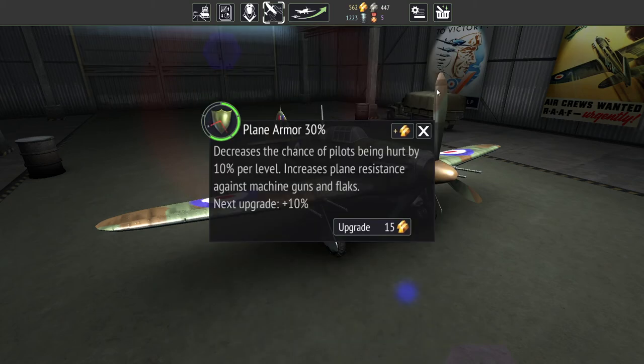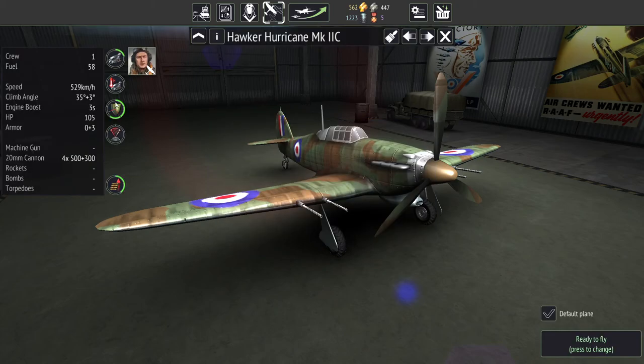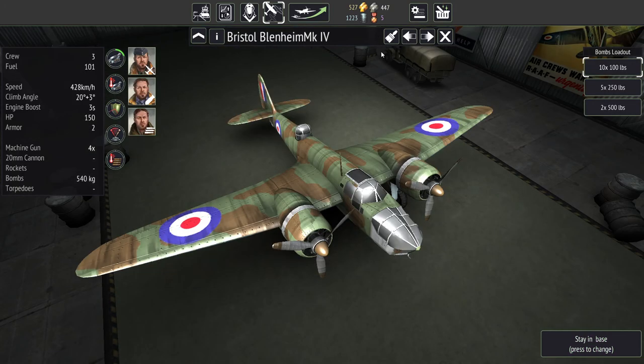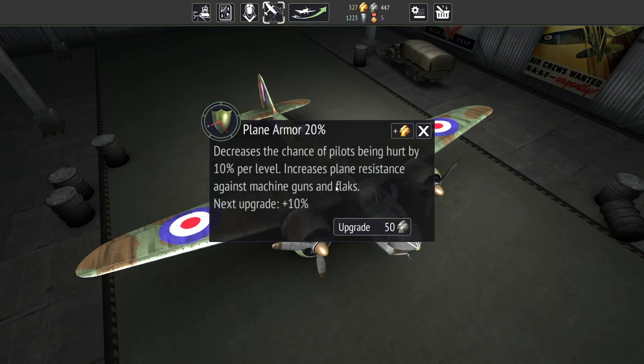Let's look at some upgrades. We've got Tier 3 armor, and to get to Tier 4 it's going to cost 15 gold — kind of nice to have something that doesn't cost silver. We'll do that one, and then this one. It costs 50, 70, 90 — actually costs the same even though it's a bigger plane. Training a bomber pilot costs more than a fighter pilot, so I was thinking the armor would cost more since it's a bigger plane, but it does not — which is nice.